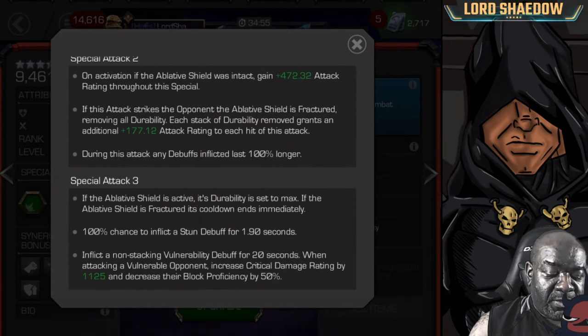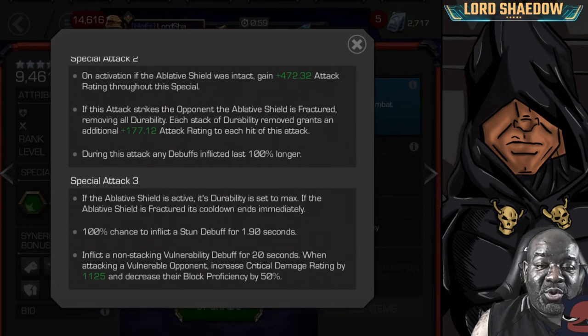Special 3: if the shield is active, its durability is set to max. If it's fractured, the cooldown ends immediately and it's repaired. You have a 100% chance to inflict a stun for almost 2 seconds — long enough to get your hits in. It also inflicts a non-stacking vulnerability for 20 seconds. When attacking a vulnerable opponent, critical damage rating increases by a certain amount and their block proficiency decreases by 50%, which reminds me of Invisible Woman. It looks good on paper, and we fought Red Guardian and gotten wrecked by him, but he was also inflated by the node.